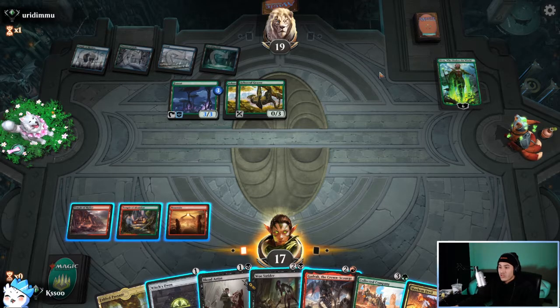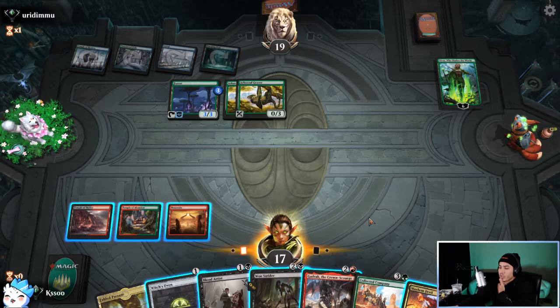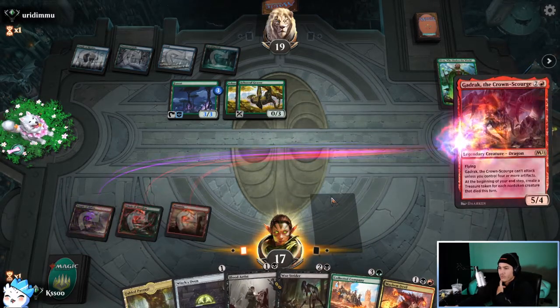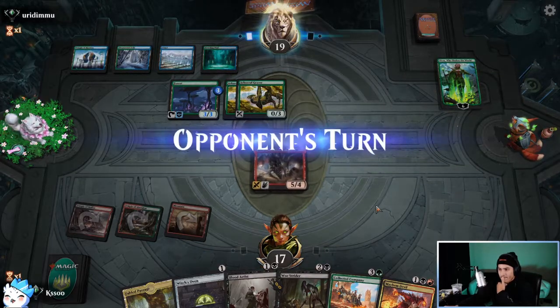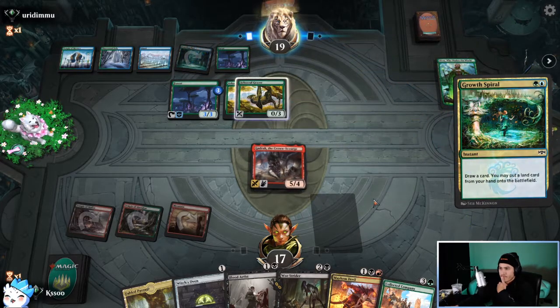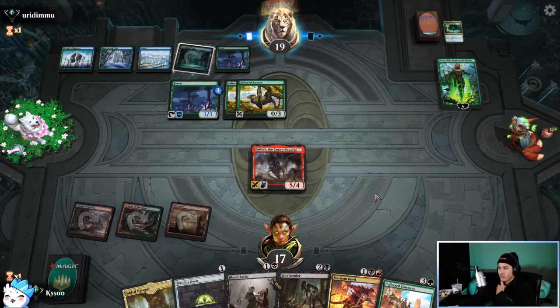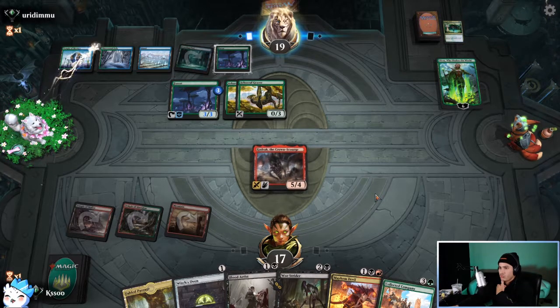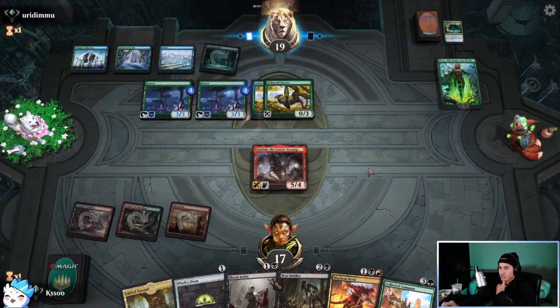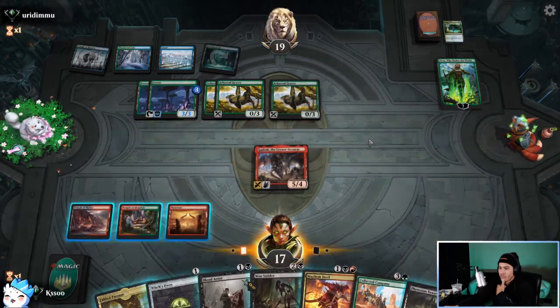Hopefully they're not drawing into anything. I could put Gadrak out — he can block. It's not really the play we want, but I think it would prevent them from attacking with their forests at least. We might have been a bit greedy keeping this hand. Remember when I said they didn't have card draw? They're probably going to drop an Ugin — and of course they drew Ugin. Okay they picked something and they're just playing Arboreal Grazer tribal. They didn't attack there, which is interesting.